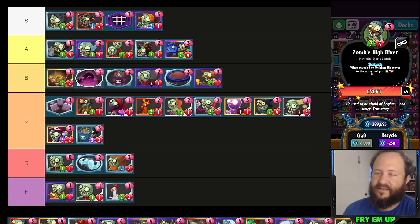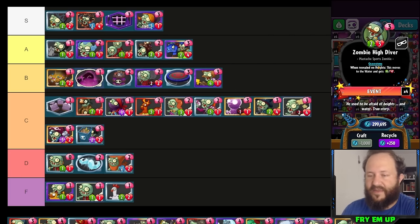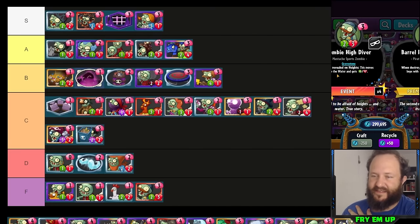Zombie High Diver is hot trash. This card requires two lanes to not have a zombie in it — lane one and lane five. If either of those has a zombie in it, this card is a three-cost two-three trash. You can't run more than one in a deck. If all conditions are met it's a three-cost three-four amphibious, but you can't even play it in the water. If this could be played in water as a gravestone that would be interesting. In the meantime it's F tier — don't run Zombie High Diver.